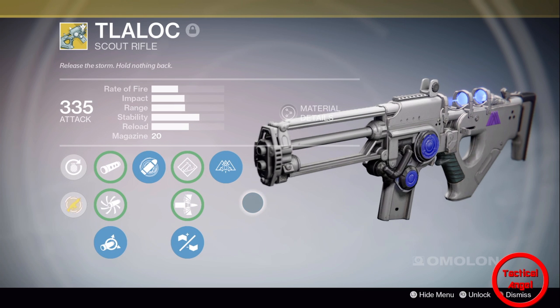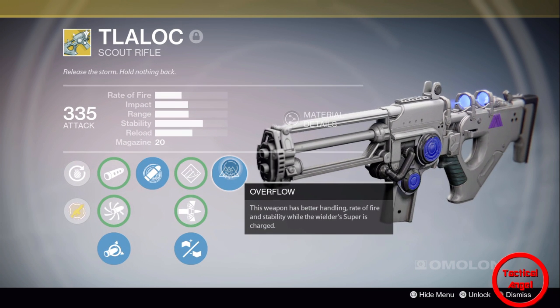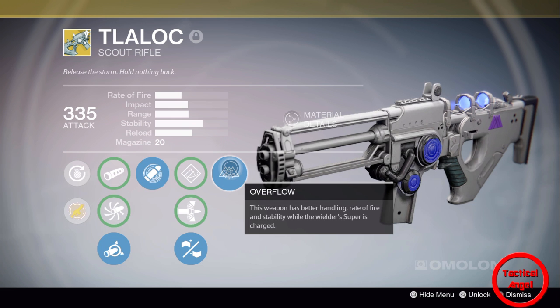Now what makes this weapon top tier is this last perk right here — Overflow. This weapon has better handling, rate of fire, and stability while the wielder's super is charged.